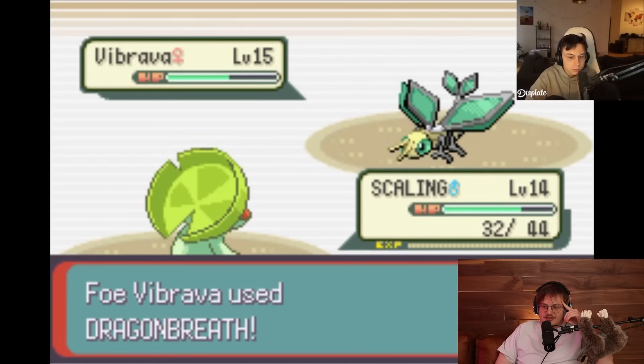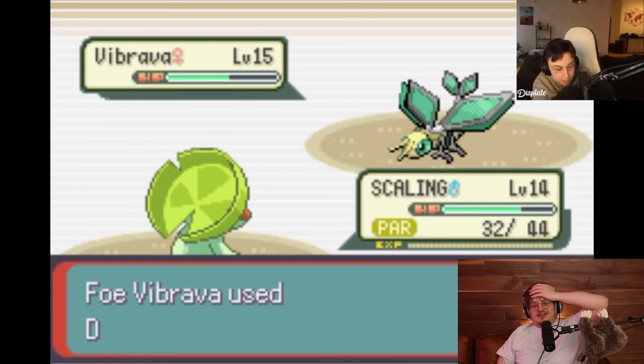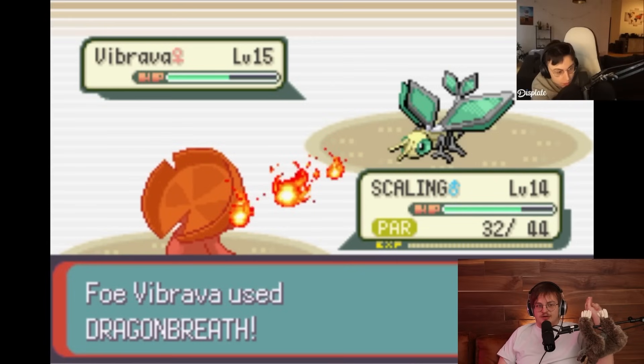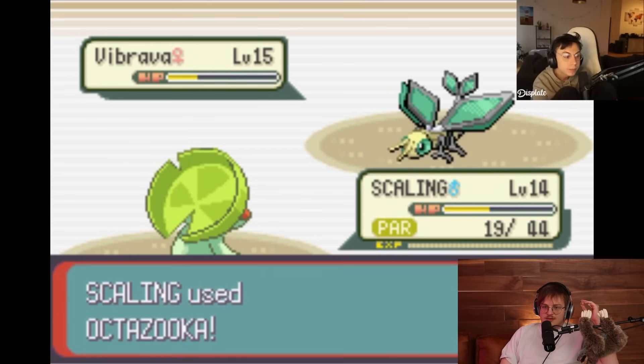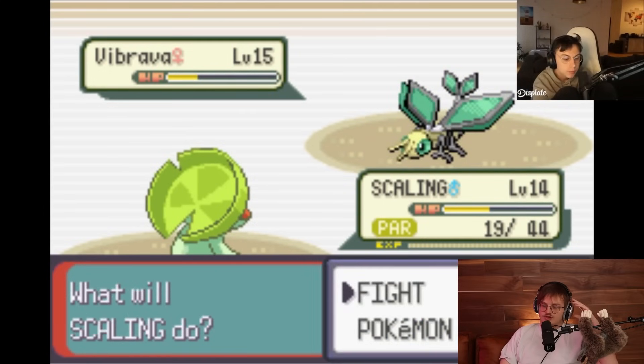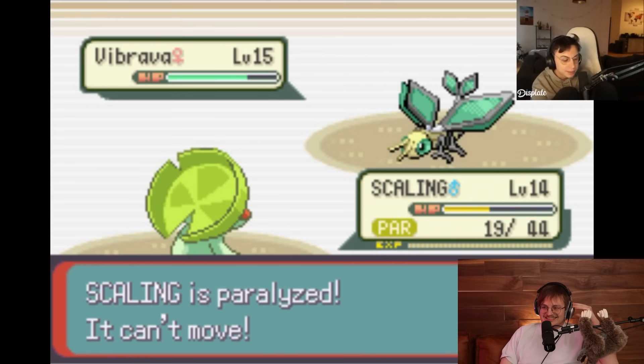Does he get paralyzed? He does. One thing he has going for him - this is so unlucky - Lombre actually has very good special defense and he resists the physical Ground type from Bone Rush. So even after Dragon Dance, Vibrava is going to go for Dragon Breaths which he doesn't resist, but he has good SpDef. Lombre has much better SpDef than physical defense. He needs to hit an Octazooka, get an accuracy drop, or maybe fraud with Grass Whistle. He definitely has outs, but it's looking really rough. Roxanne's going to heal. Oh my god - it's not serious.